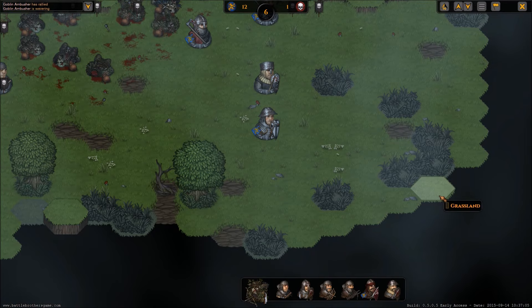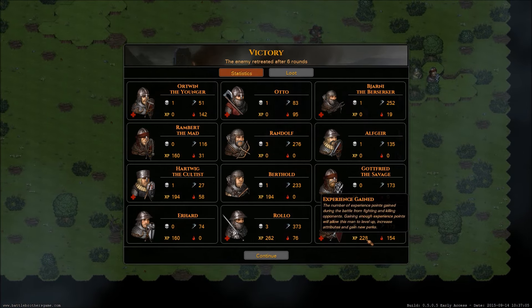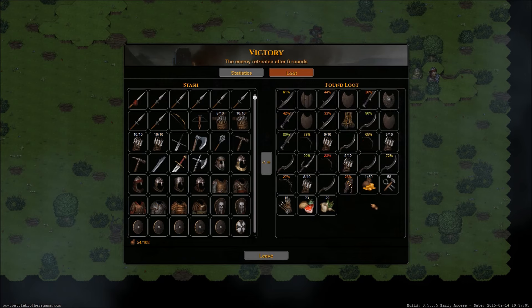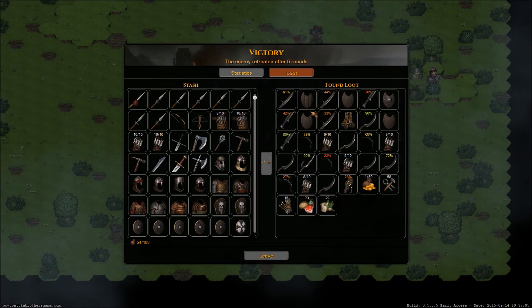Nobody upgraded. Sir Erhard got 228 experience points. Some wounds but not as big as the last battle — 142. But did we get anything special? We got a Gnarly Staff — carved from old hard wood, adorned with bones and feathers. 28 durability, 25 to 35 damage, 40 percent armor ignored — basically just a club. Since we have no magic wielders it's not really useful. We got some money, tools, medicine, food, and one throwing net — we'll keep that for emergency purposes since it's a one-time use item.